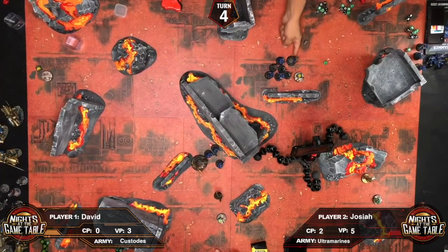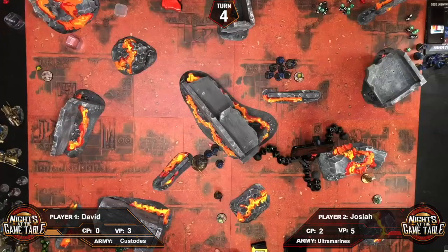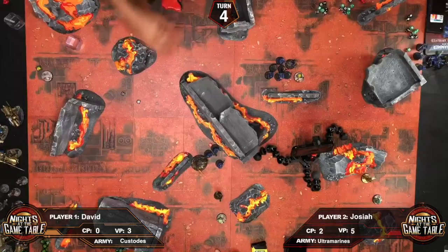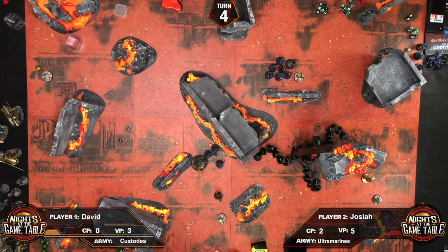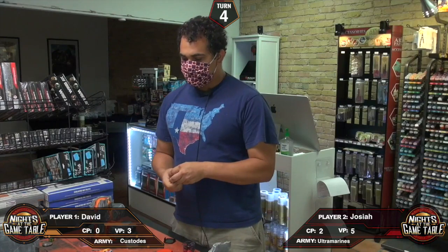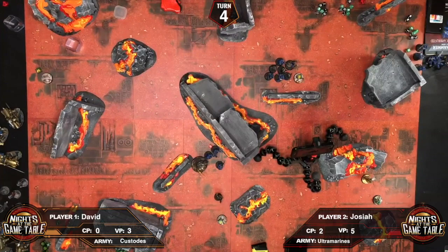The Librarian has three base attacks, four on the charge — and strength seven from the buff. Wounding on twos. Two wounds land at AP minus one. David rolls four-up invulnerable saves.